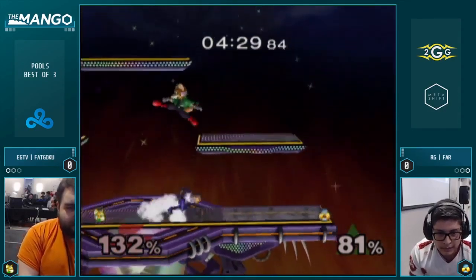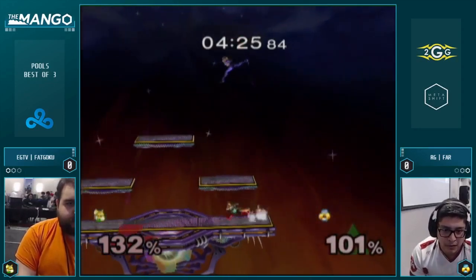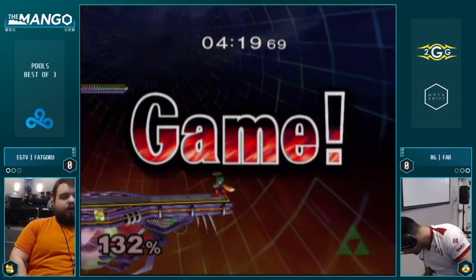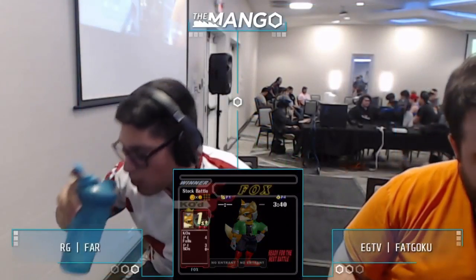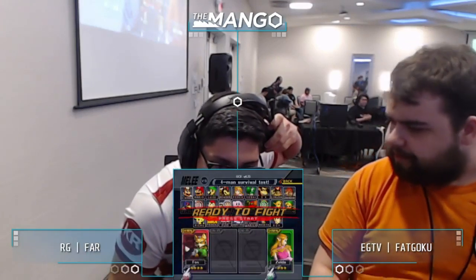Down smash on the side platform. This is a grab — if he hits... good smash. Looks like he's probably going to steal it out. Butches it out. Edgeguarding Sheik, too easy. Fat Goku looking relieved, Far looking a little distressed after that. See if they can each recompose themselves for the next hit.